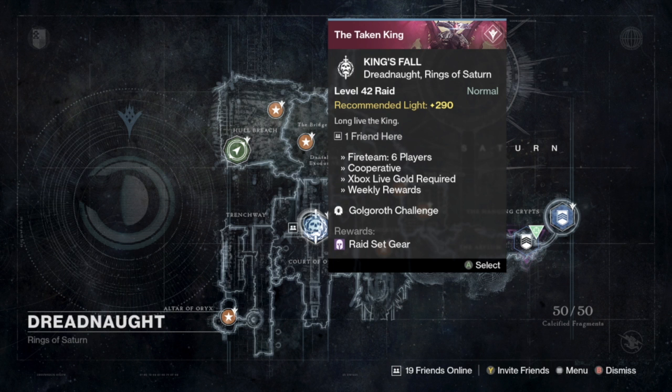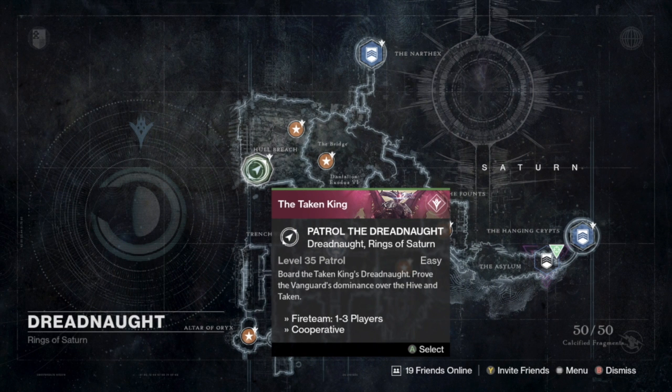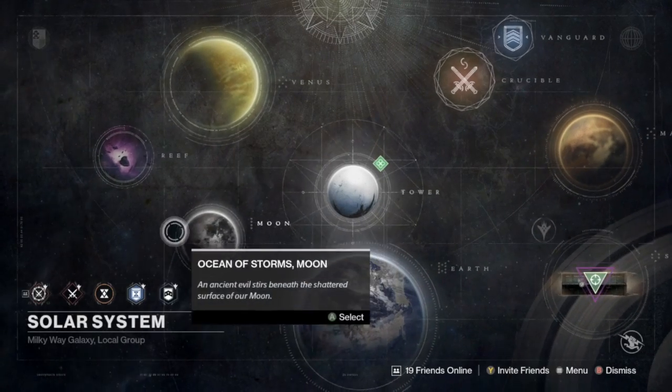The Court of Oryx Tier 3 boss this week is Kagor. This is an Ogre encounter — you have to kill the Ogre first, which then allows you to damage the Wizard. That's the main mechanic for Kagor this week.